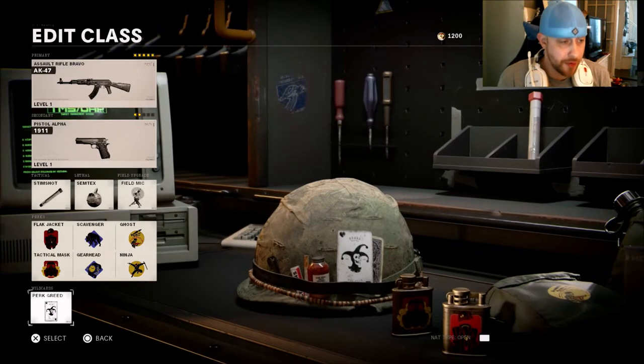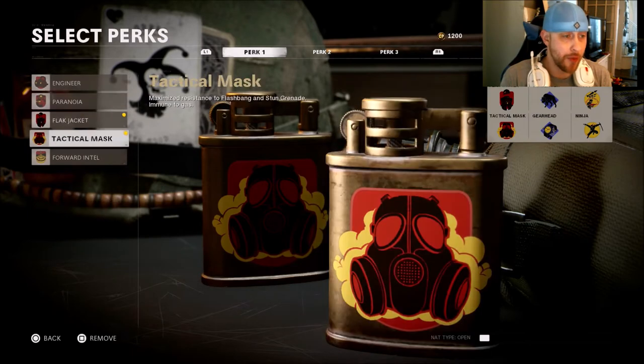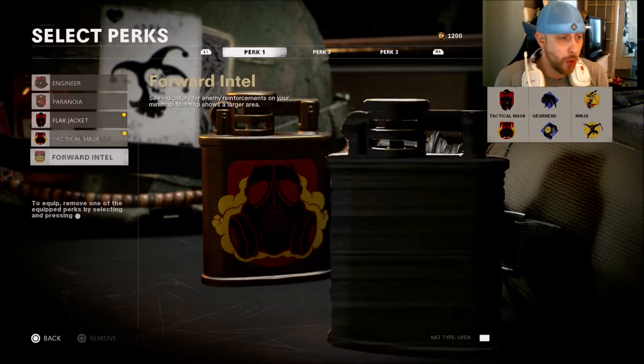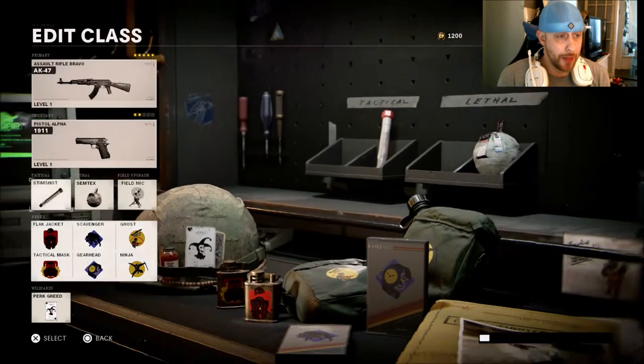You could always run Gunfighter if you prefer. Also, if you're playing Team Deathmatch a lot, I would recommend taking TAC Mask off and running Forward Intel instead, because Team Deathmatch spawns right now are kind of crazy with a lot of split spawns. But if you're playing Dom, Hardpoint, that kind of thing, TAC Mask and Flight Jacket are better in my opinion.